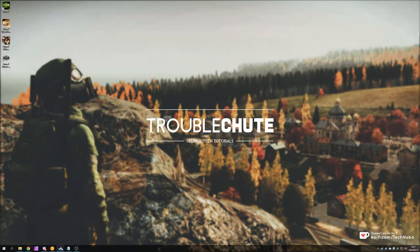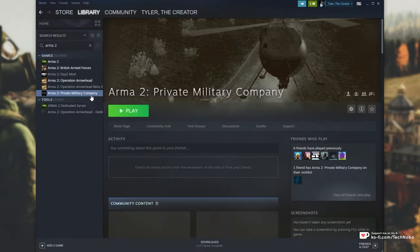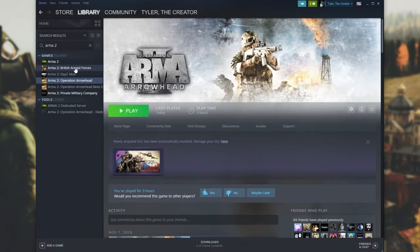First of all you'll need ArmA 2 and Operation Arrowhead. Optionally you can also have ArmA 2 British Armed Forces and ArmA 2 Private Military Company. The only two that you really need are ArmA 2 and ArmA 2 Operation Arrowhead. You can get these all through a bundle or through Steam.